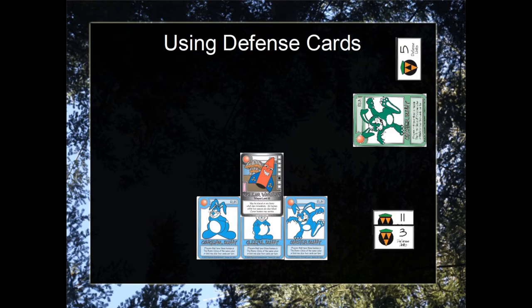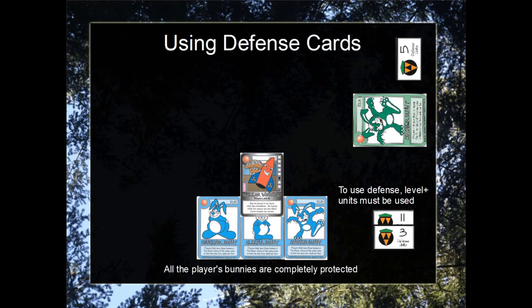And there is a nuclear warhead being played. To use defense, you must use defense units equal to or greater than the original weapon level. And when you do that, all of your bunnies are completely protected by the weapon. There is no dice roll involved.